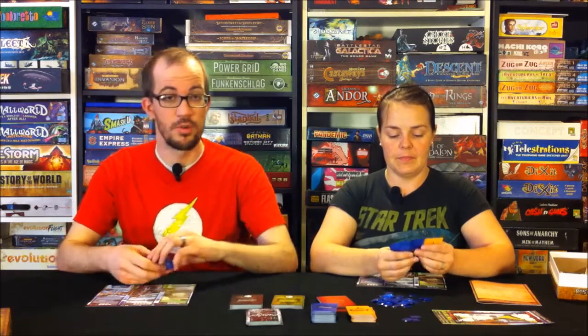Luck versus strategy. There's a bit of luck in this game in that some of the resources you need — stone or coal — as you draw, you may not get them and somebody else might. But that is mitigated by the trading nature of this game. When it's your turn, you can initiate trades and try to get what you need, which would actually help your opponents as well. While they won't always be inclined to trade with you, sometimes it will be in their best interest.